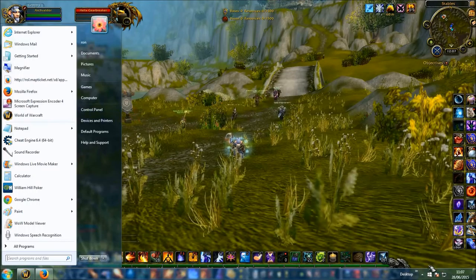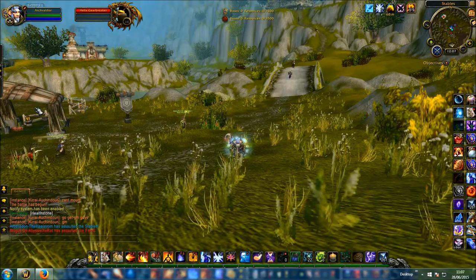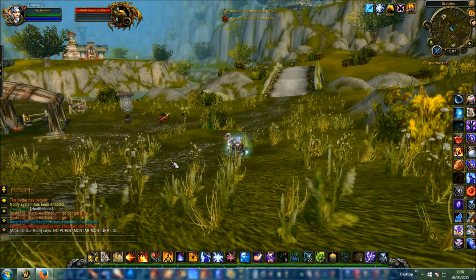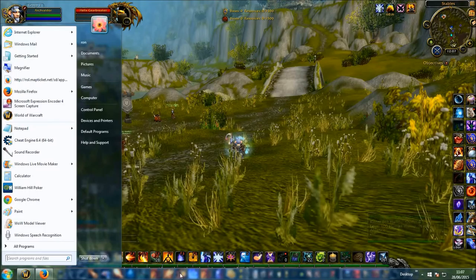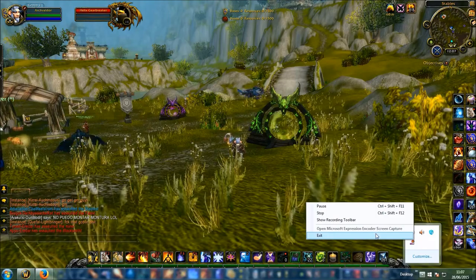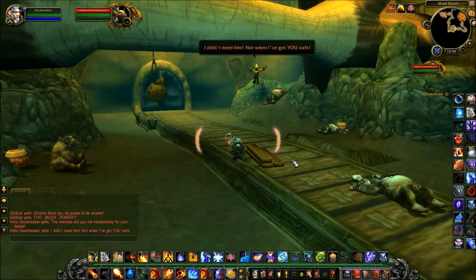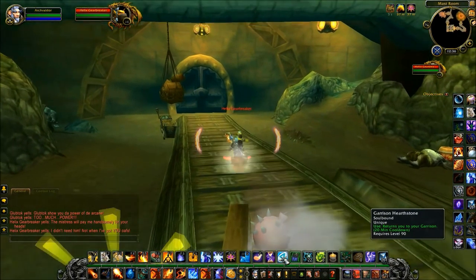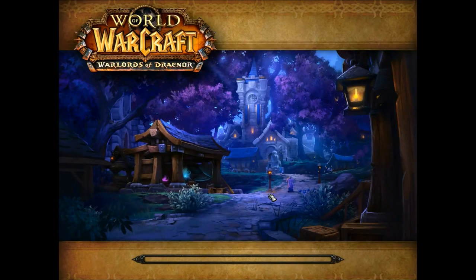Rogues and warriors have leech. Rogues have 10% leech from their leeching poison; warriors have 25% leech from second wind. Other classes can get leech on various items — small amounts of it, but you wouldn't need very much if you had Helix there. The scenario I'm envisaging: you could take Helix into a mythic raid, and you would effectively be immortal if you can DPS Helix at the same time as you're attacking a raid boss. For all practical purposes, you would be as immortal as Helix is, unless you get one-shot or something.